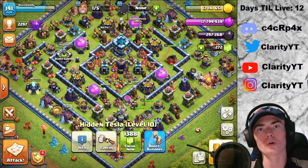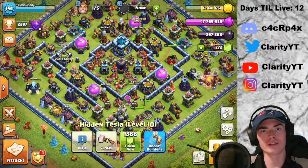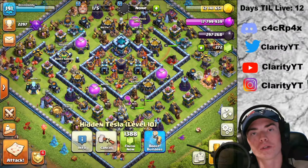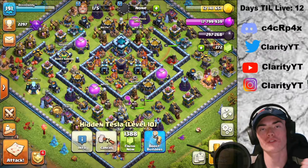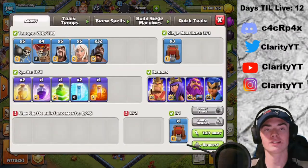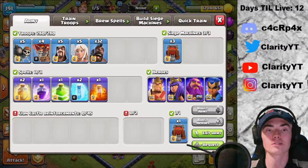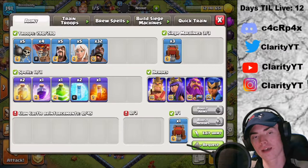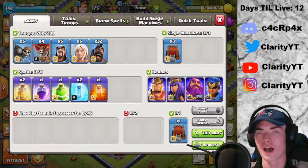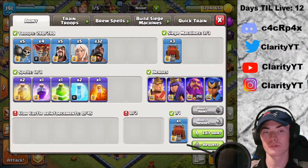Hey guys, it's Clarity here and we're back with another Clash of Clans video. Today we are on Town Hall 13 and I will be showing you one of the best war and farming strategies for Town Hall 13. I had this recommended and he wanted me to show him how to do queen charge mass hogs — he just asked for mass hogs, but I always put a queen walk on the end of that. So here are the armies guys.